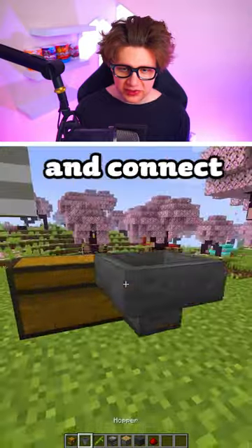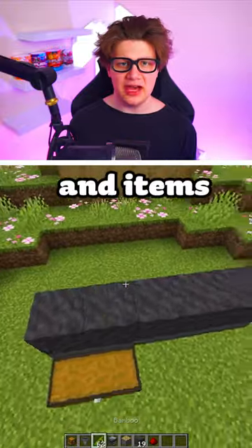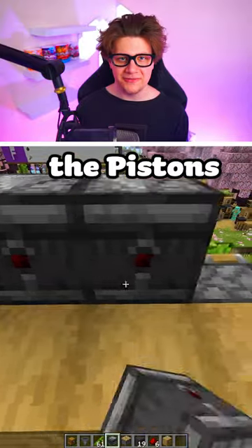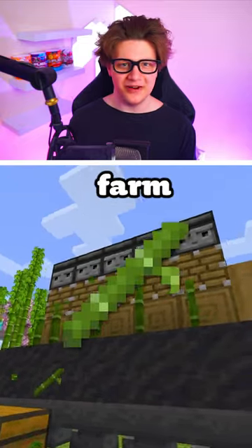Firstly, place your chest and connect your hoppers to it. Next, place mud on top of the hoppers. While you use mud, it doesn't act like a solid block and items fall right through it. Next, place your bamboo on top of the mud and add your pistons. After, place your observers on top of the pistons, and redstone powering everything behind the observers. You now have yourself a simple but effective bamboo farm.